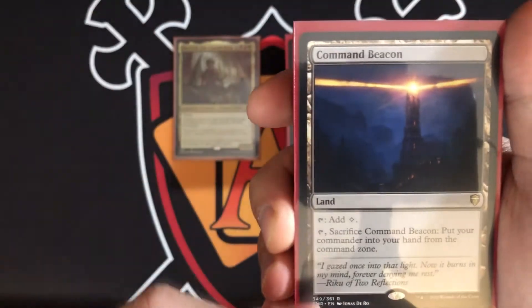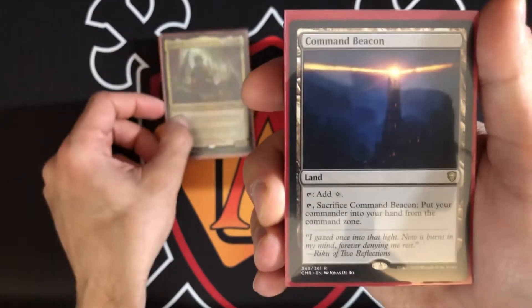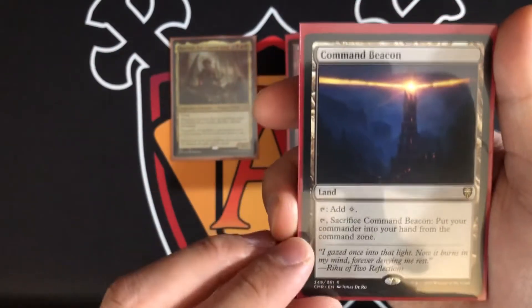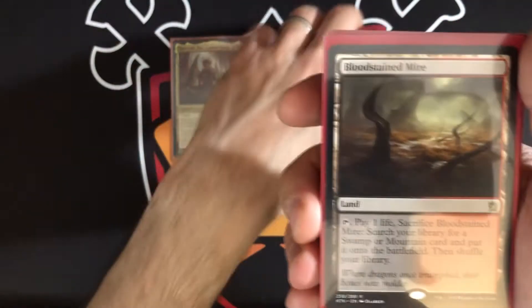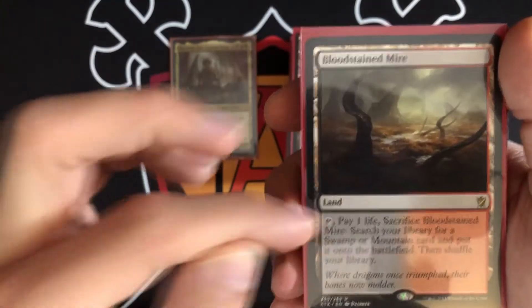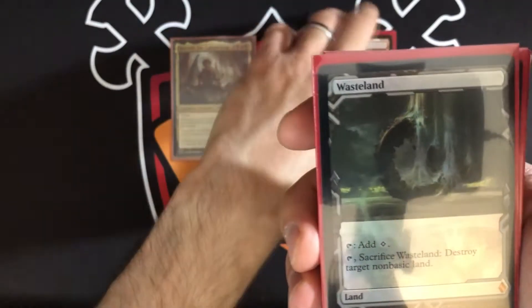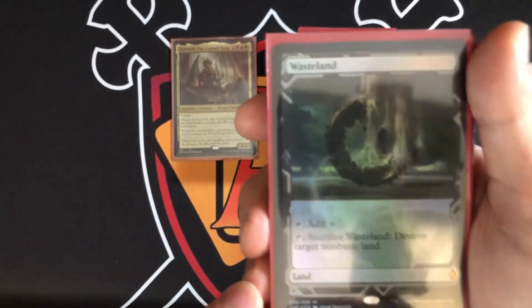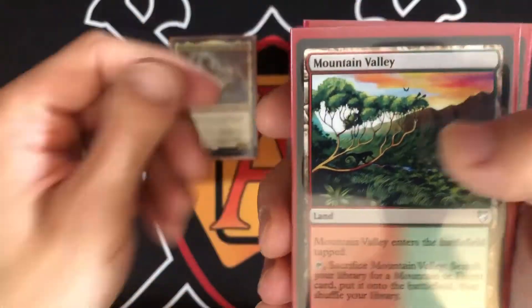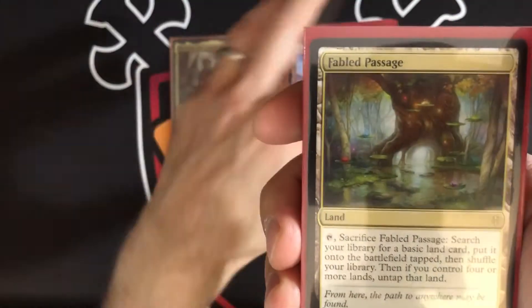Command Beacon is really good in this deck — Korvold becomes such a target. You can sacrifice it and bring Korvold from the command zone into your hand, cheating the commander tax. Then you can constantly recast and replay Command Beacon, making Korvold a little easier to cast each time. You also have regular fetch lands like Bloodstained Mire — pay a life, sacrifice, search for a swamp or mountain.